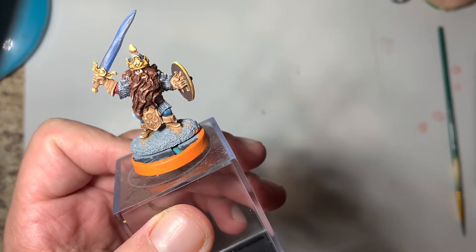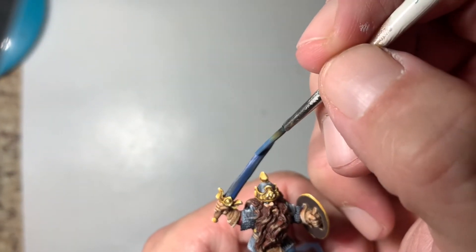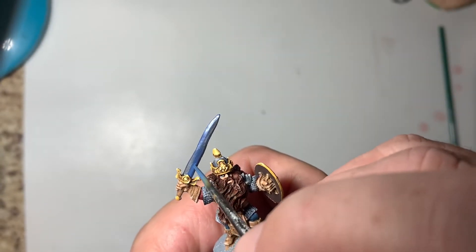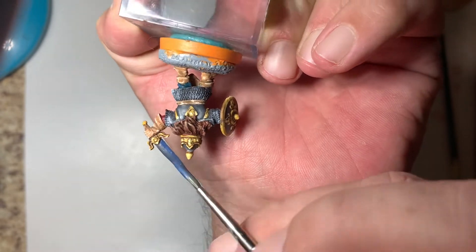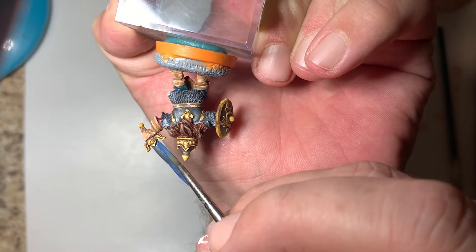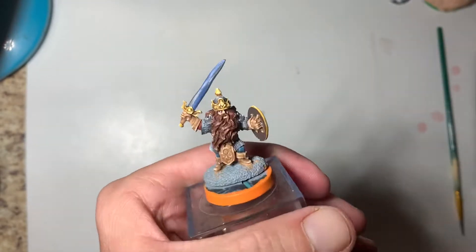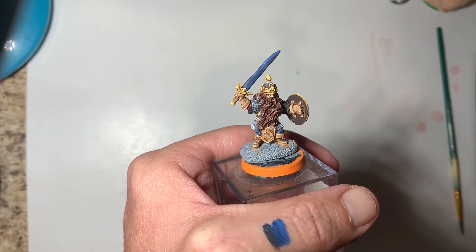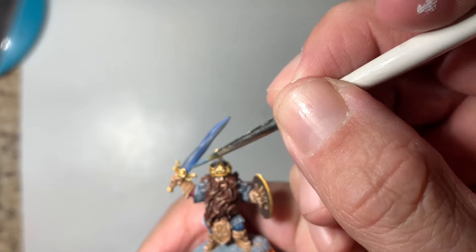I thought about doing an effect and having some OSL lighting from this sword shining off the helmet and the bit of chainmail and pauldrons on the right-hand side of the miniature, but decided I would just keep it more like an iron sword or a steel sword. So from the gray, we started blending in some blues — actually two colors of blues. One is a deeper, almost true blue, which you can start to see on my thumb, standing out from that gray into a lighter blue before we start blending in the whites.